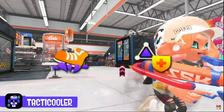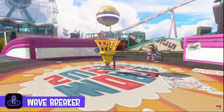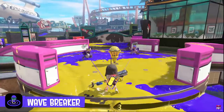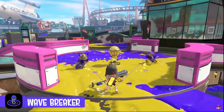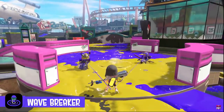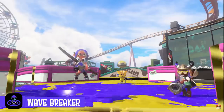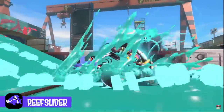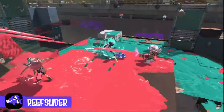For now we know it buffs Intensify Action, the new ability, run speed, and swim speed — though I wouldn't be surprised if something like Ink Res or Sub Defense Up was also present. This is my favorite of the new specials: this is Echolocator 2.0. It launches beams in a wide radius that does approximately 35 damage. Considering three of them kill, this is the perfect twist on Echolocator — it gives a back-and-forth damage for an extra effect and the location. I absolutely love this; it's so smartly designed.